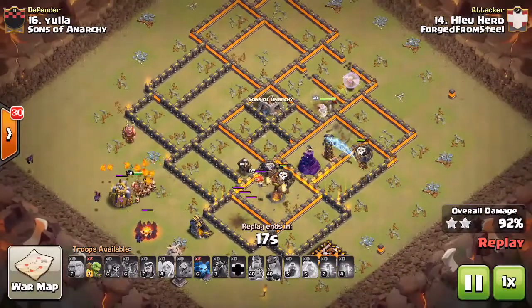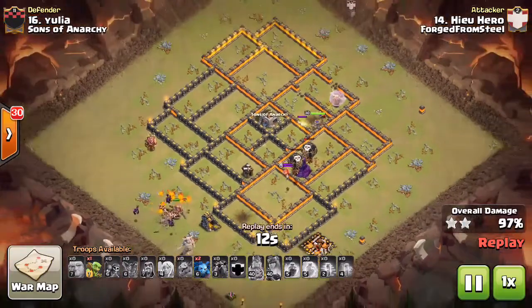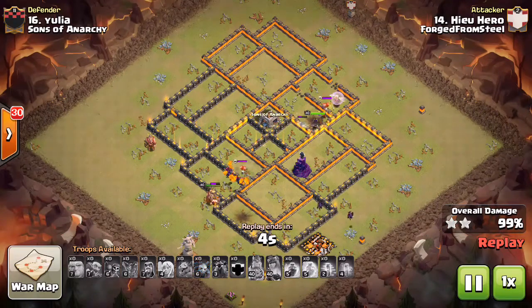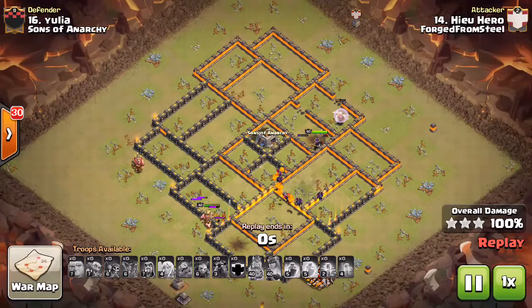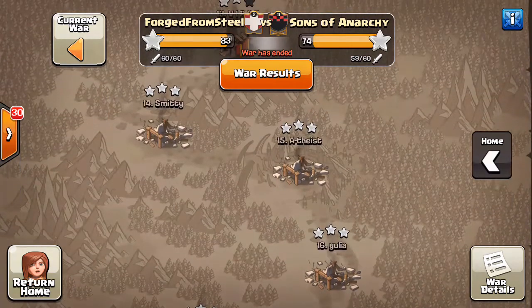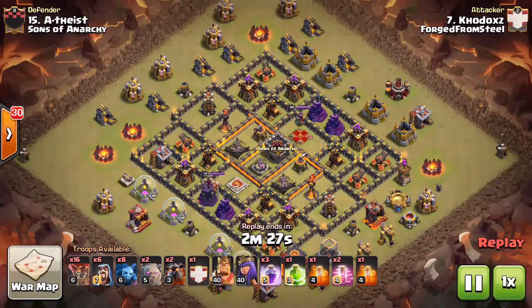The last inferno tower just catches a hint of that rage, and he still has his queen up — she comes in clutch, takes out the tesla, and with just a couple loons left goes for the wizard tower. The wizard tower is still up, but he has the pups and minions. The pups and minions end up taking out that last wizard tower as the queen tanks it. Just an awesome job — had us on the edge of our seats. Awesome job to Eric, absolutely incredible.